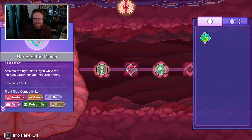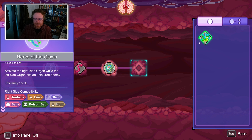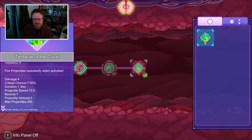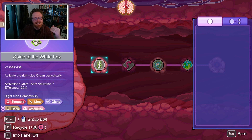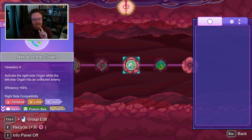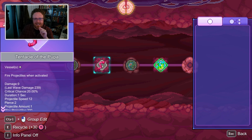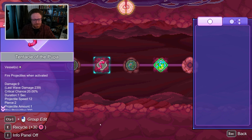I can attach the clown nerve here downstream from the tentacle. Then this clown nerve can connect to all of this stuff. I'm going to put a tentacle here. So now what I've got is this spine — every one second with 120% efficiency it fires off a tentacle attack. This is where my projectiles were coming from. Then whenever this fires, it triggers this nerve. This nerve activates the right side organ when the left side organ hits an uninjured enemy. So every time my projectile hits an enemy that hasn't been injured before, it fires off this effect — doing six damage, whereas the main one does nine damage.